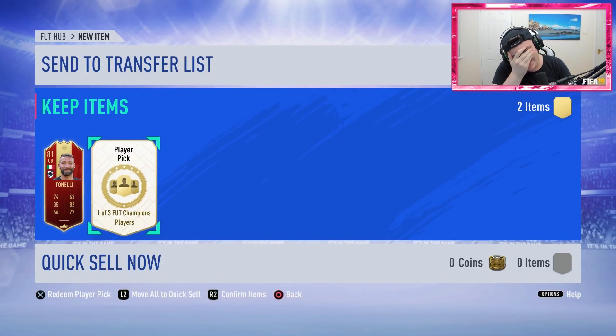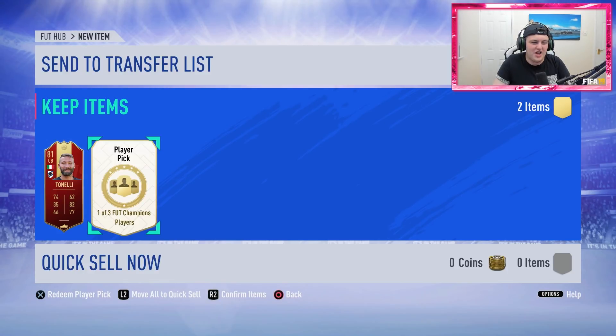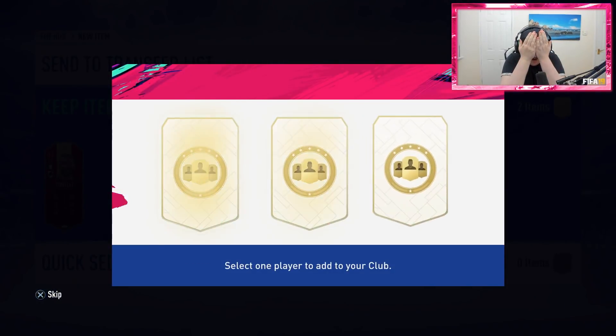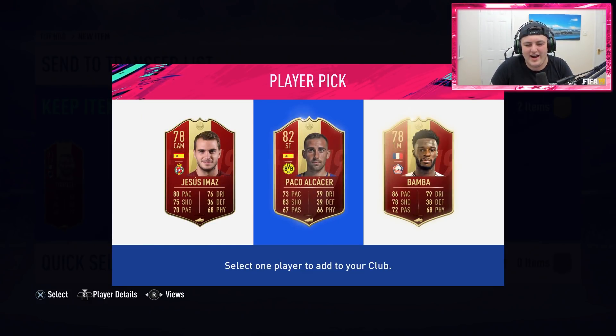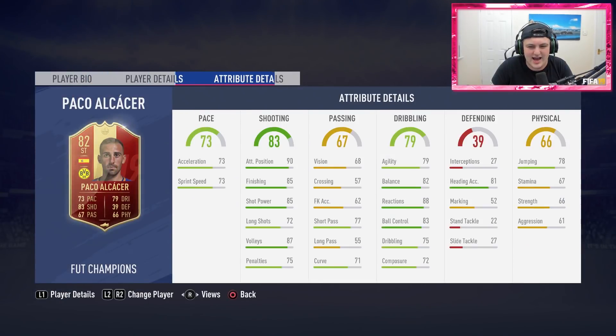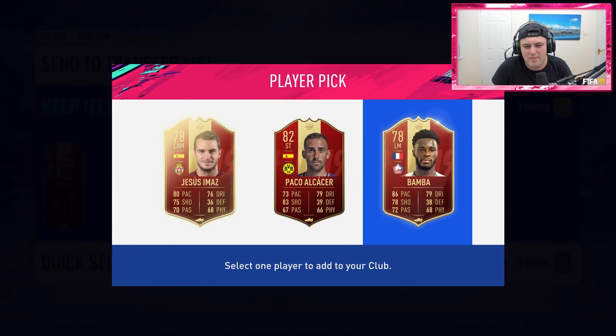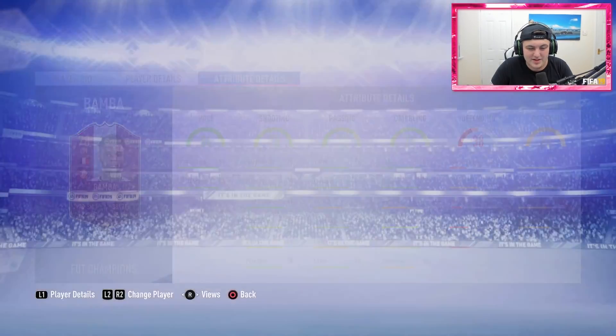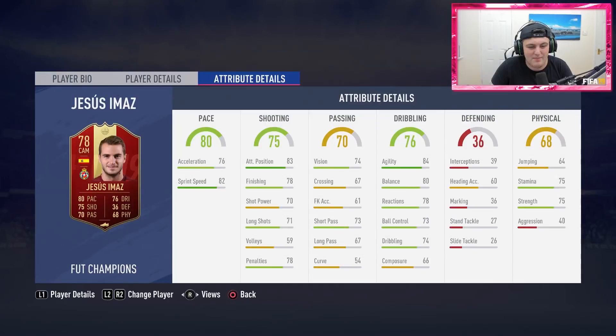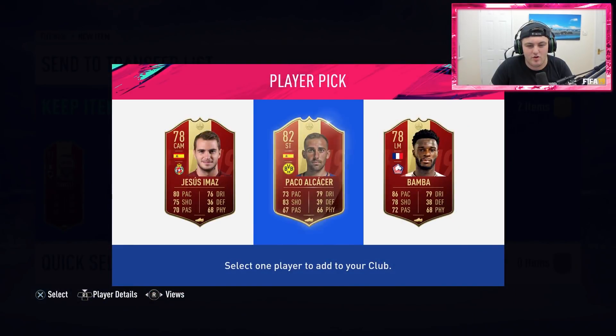Not the best of starts — I'm almost a bit nervous to be honest. I'm not going to look. I'm going to cover it and slowly go up. Fuck it. Come on — it's not great at all. We've got Paolo Alcacer, who didn't look horrendous. We've got Bamba, who again doesn't look horrendous — decent pace, but that's pretty much it. And we got Jesus Imaz, who I already have untradable from Div Rivals awards. I think we've got to go Alcacer here.